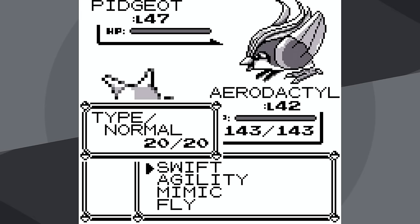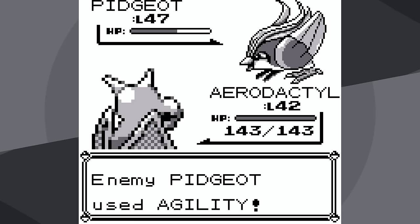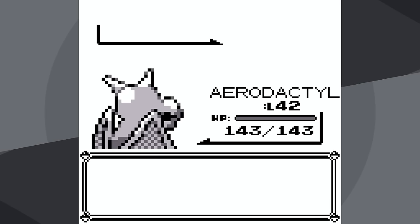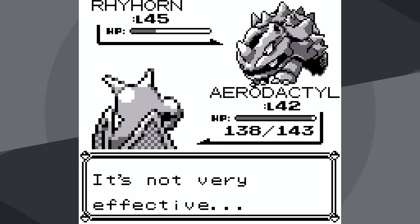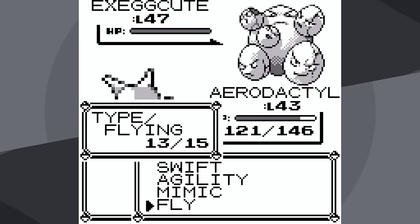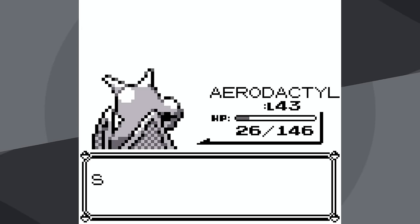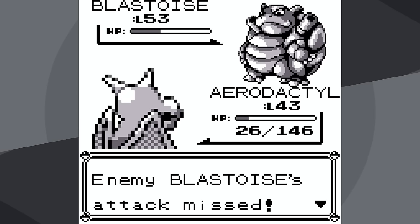Against Pidgeot, things are going to be fine — it will only go for Agility because it's a Psychic move, and the rest of its moves are not very effective. Bad AI in Generation 1, or good AI as it's called. I do end up using Agility because I don't think I can set up against any of the Rival's Pokemon, and it'll make Rhyhorn a little quicker, but not an ideal situation. Against Rhyhorn, I just go for Swift — it hits me with Tail Whip a few times, which is actually bad. I miss against Alakazam with Fly and it uses Psychic, nearly knocking me out. I actually will knock it out with Fly, but Blastoise is going to go for Withdraw. Unless I get a whole bunch of crits, we're going to do nothing, so I'm just going to wait for it to knock me out and then level up and try again.